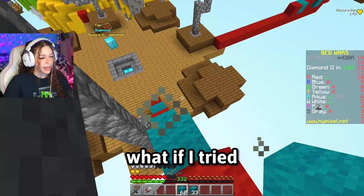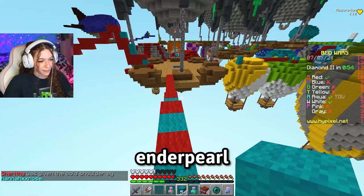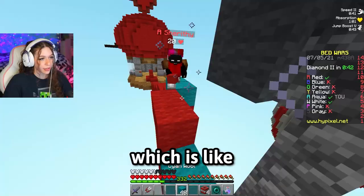I kind of want to. Okay, we have everything — four TNT. If I die here, that's going to be so embarrassing. We have our four TNT, Enderpearl, and potions. We haven't done this trick in a while. We have to make sure they're at their base, though, which is the hardest part.